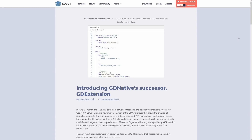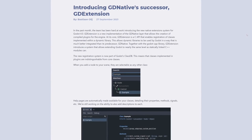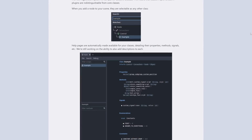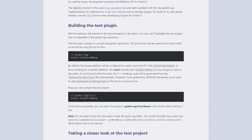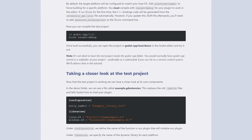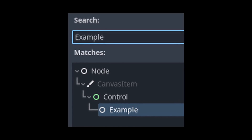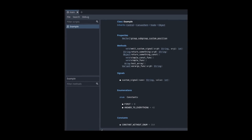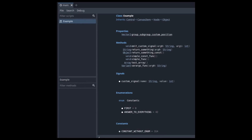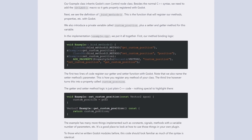For the 4.0 update, GD Native is being replaced by GD Extension. GD Extension is a new implementation of the GD Native layer that allows anyone to create C++ plugins for the Godot engine. The goal was to allow users to extend Godot's functionality to nearly the same level as a statically linked C++ module. A new class registration system allows new nodes defined in plugins to be added to Godot indistinguishable from core nodes. Help pages are automatically generated for custom nodes detailing properties, methods, and signals. This is a breaking change, meaning all GD Native plugins will need to be rewritten for Godot 4.